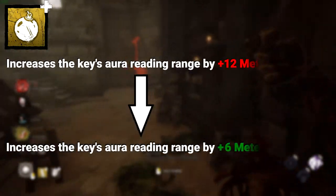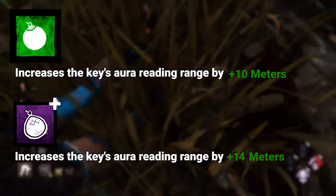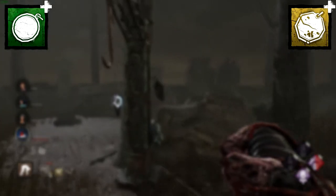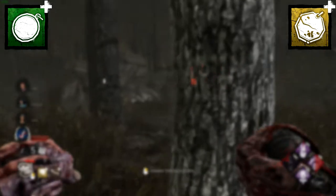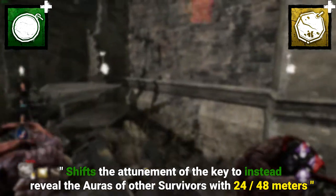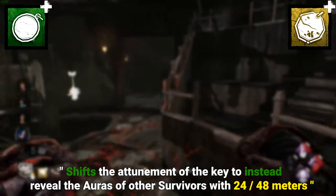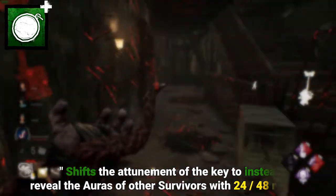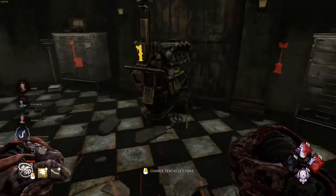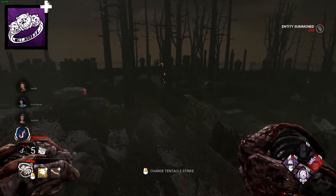The scratched pearl should be reduced from 12 meters to 6 meters, but that's because we should add a green add-on at 10 meters, and let's make the milky glass 14 meters — now we actually have some options with range-increasing add-ons. After that, let's change the verbiage on the token add-ons to say something like 'shifts the aura reading potential of the key to show survivors within 24 or 48 meters.' The operative word is 'shifts' for balance reasons — it's probably better to keep it to one type of aura reading at a time. The wedding band is the only add-on I think is perfect just the way it is, so let's not touch it.